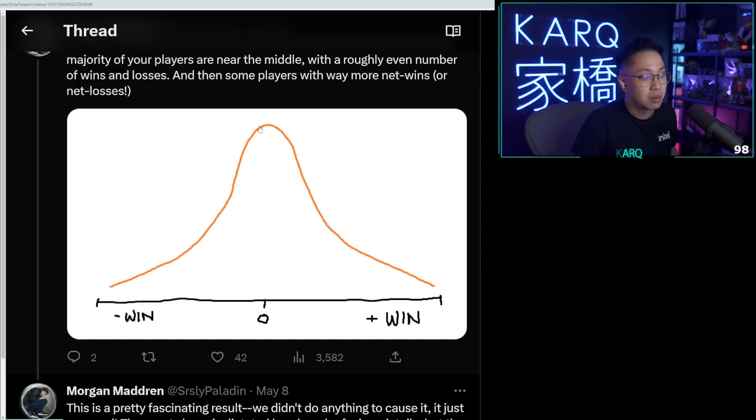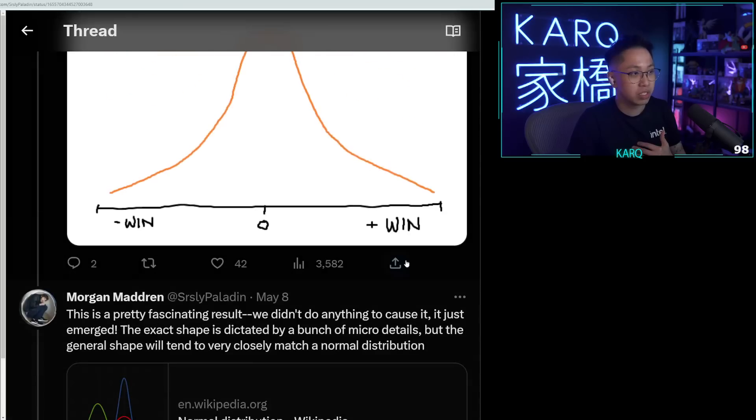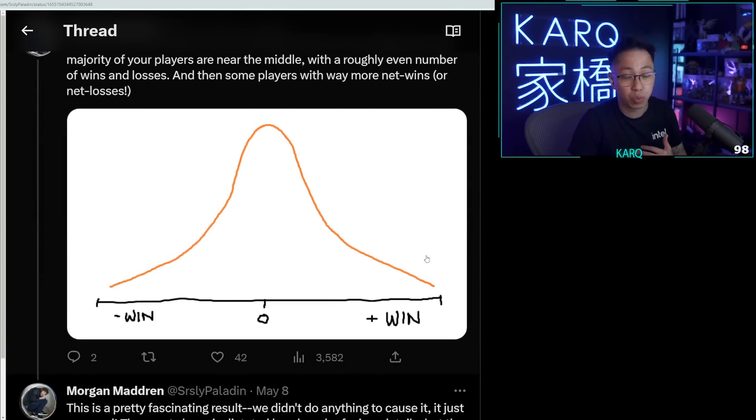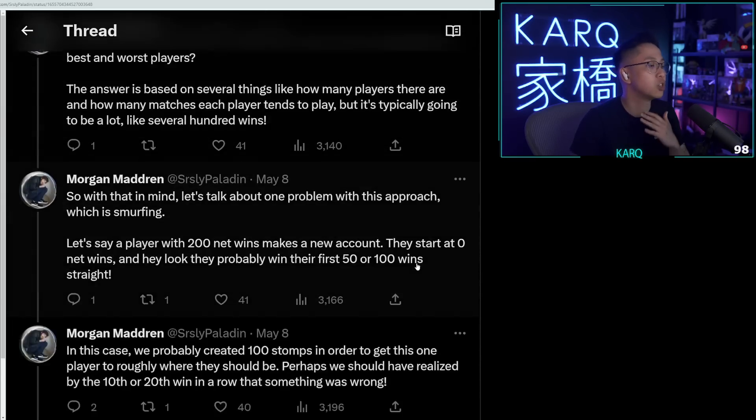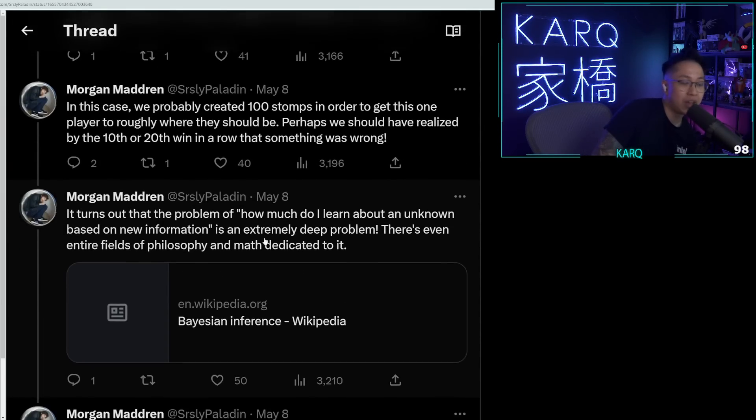Perhaps we should have realized by the 10th or 20th win in a row that something was wrong. If a smurf needs to get back to their true skill level, they're going to have to go through potentially a hundred matches ruining so many games. Something should be in place to detect a smurf so they can spike up really fast, rather than causing a lot of lopsided matches.